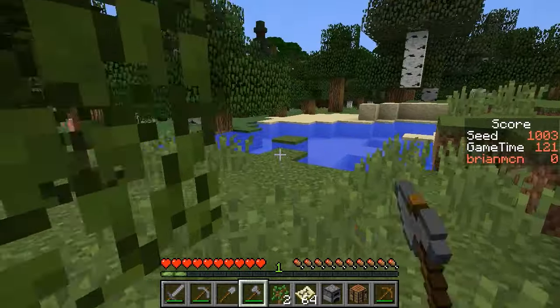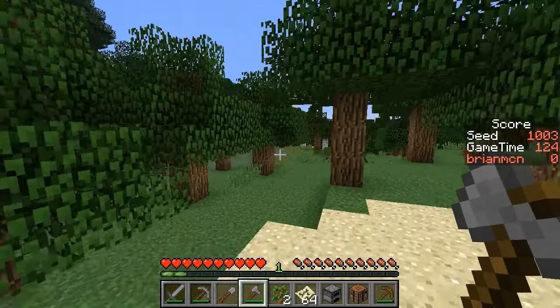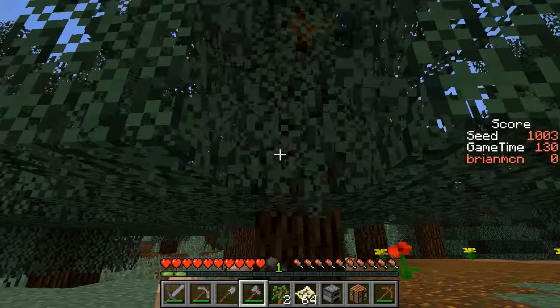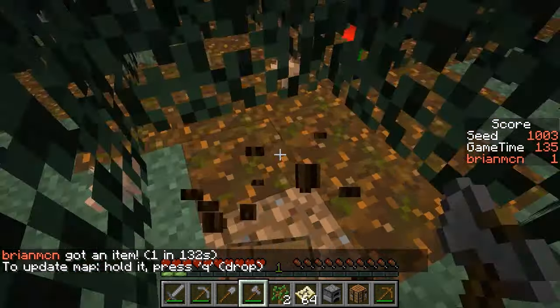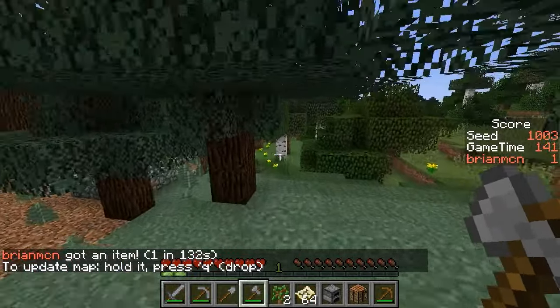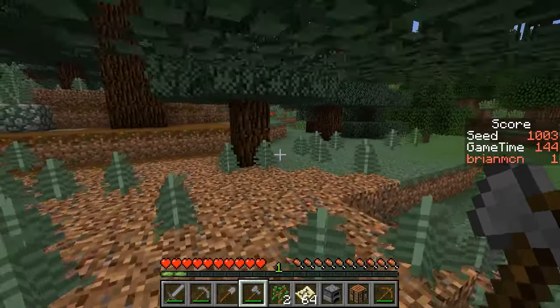I think the jungle was this way. I'm not sure that the dark oak was necessarily this way. There was more taiga between here and there as well, and I might be able to get a spruce sapling from this tree. Here's a brown mushroom — we just need the one of. I think I just got the sapling, so I guess I won't worry about chopping down this tree. Instead, we will continue over to the jungle and try to get the jungly thingy.